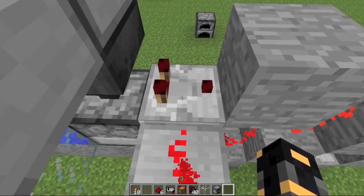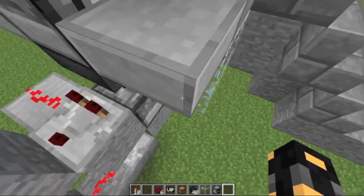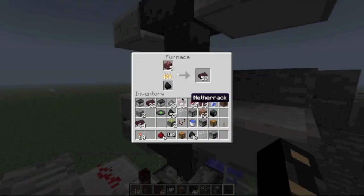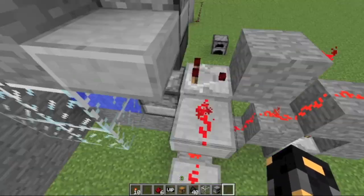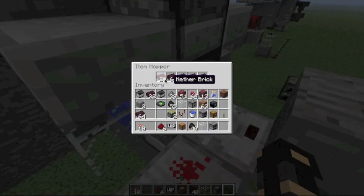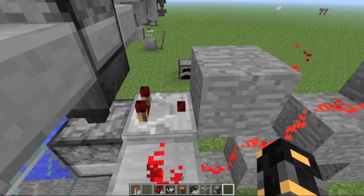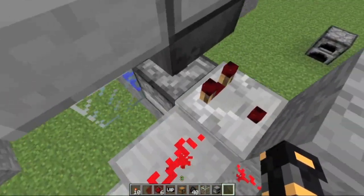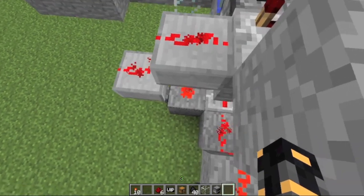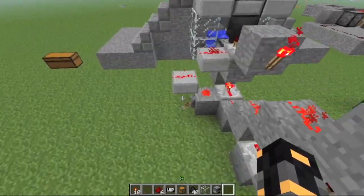Basically, the comparator here is the crux of this contraption because the comparator is like an item inventory scanner. It scans the first slot of this hopper and constantly takes an inventory of how many items are in there. And when this item amount gets over 20, it'll start shooting out a redstone pulse. You set it to go off when it goes over 20 by the redstone pulse on the side — I have it three blocks of signal going into it, which sets it to send out a pulse when it goes over 20. And you can set it to other amounts.